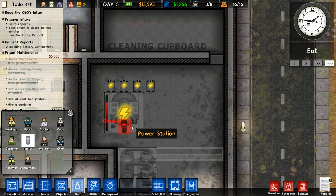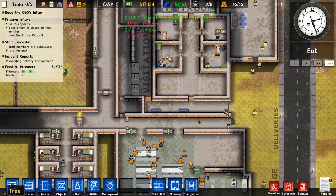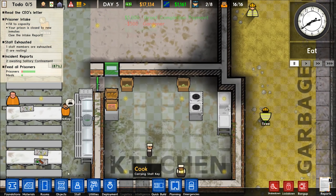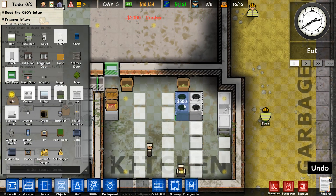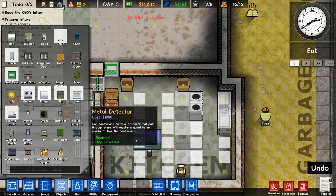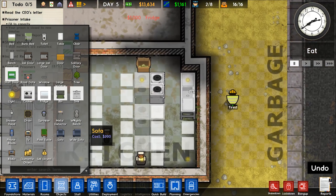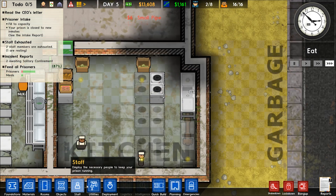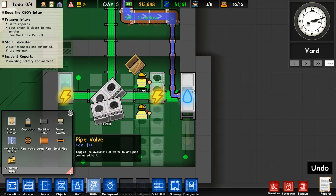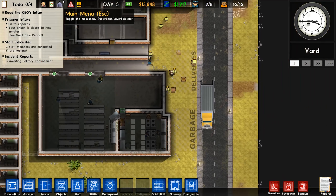Let's get the cleaning closet operational — this guy here — and hire some janitors and a gardener to tidy up. We need more cooking area too. Let's get a few more cookers down and some fridges along the back. This is going to kill our power, I bet. I'm not sure of the exact ratio of cookers to prisoners.